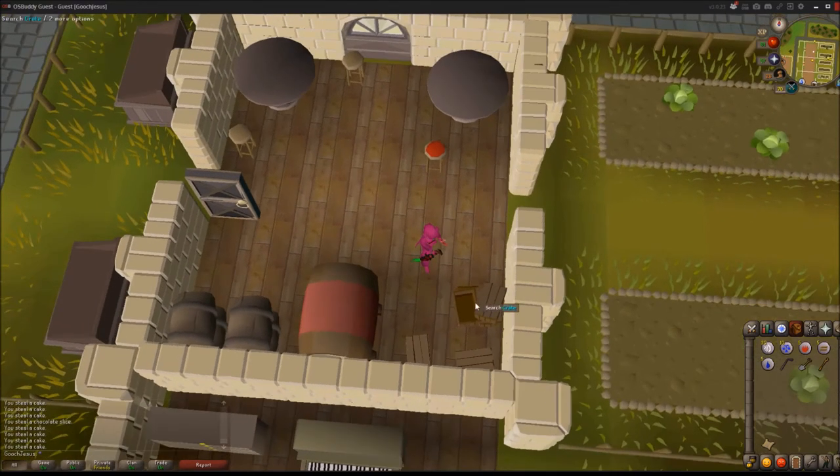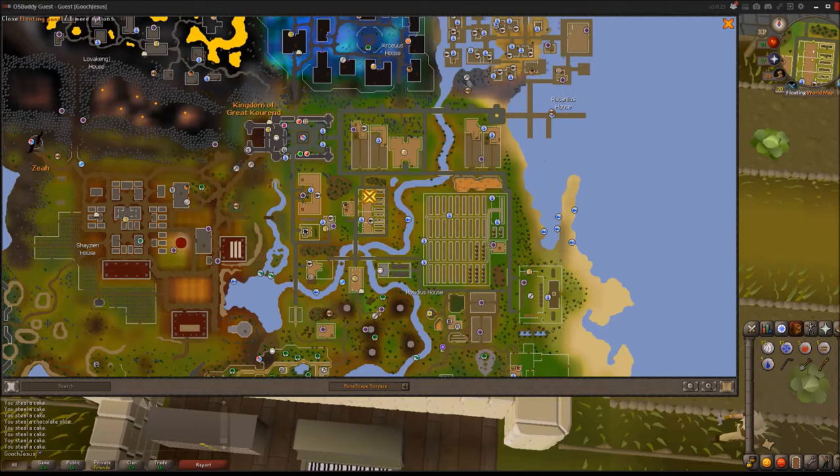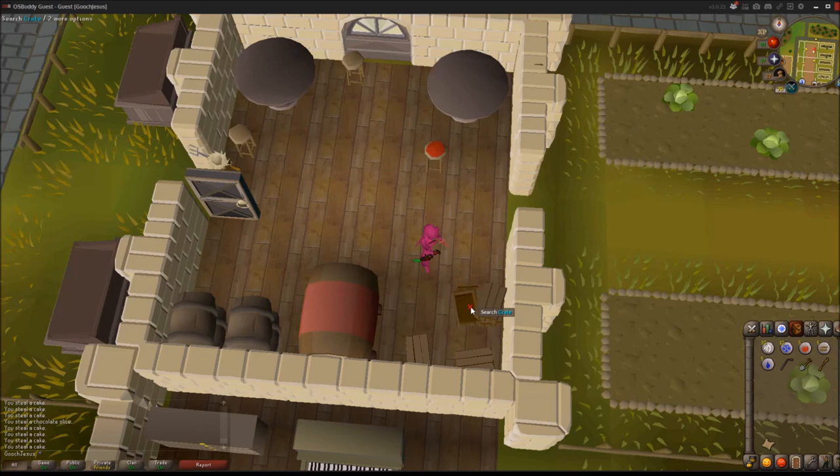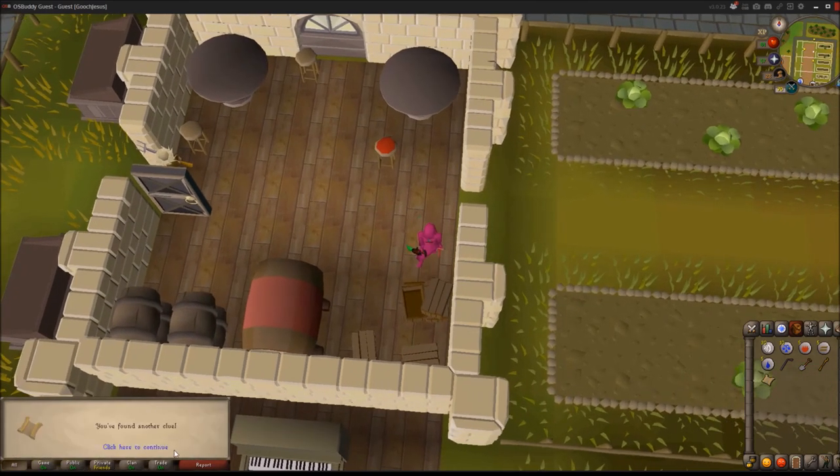The answer is this crate here, on the map right near the main hub, in this little building here. These are going to be the cabbages that grow outside, and you just search this crate here and you'll get your other clue. I hope this helped you out.